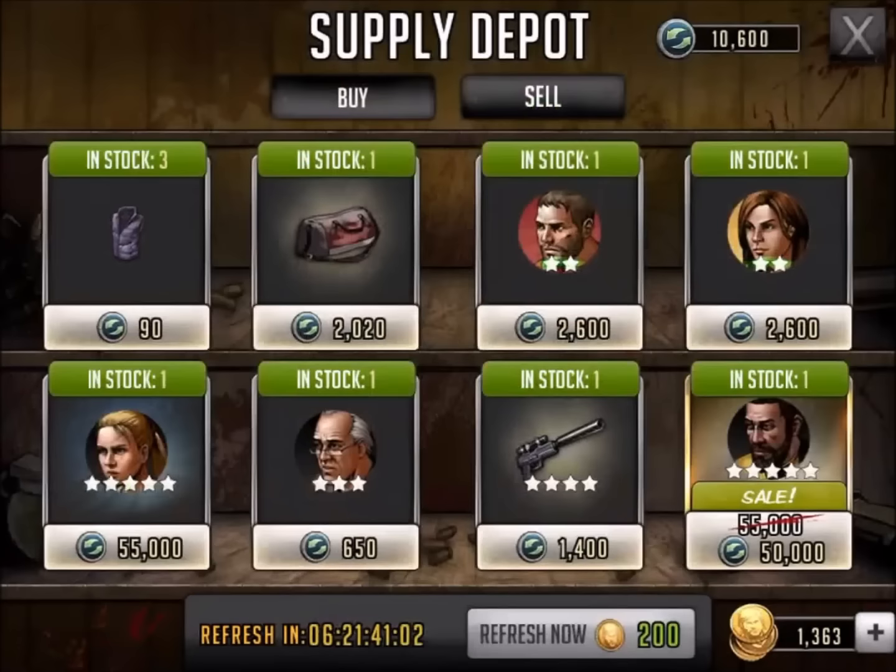Dr. Stevens — actually, this is a good buy at $650,000 supply points. If you're a new player and you see Dr. Stevens and you don't have it, jump on this as quick as you possibly can. Even if this card was a thousand supply points, I think it's worth it. This is one of the coolest cards in the game, especially early on.